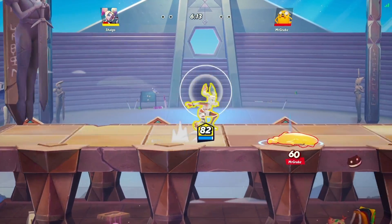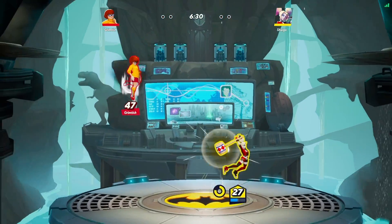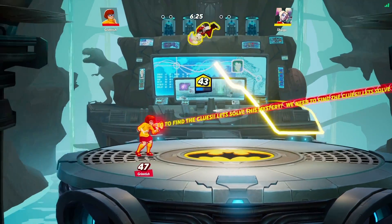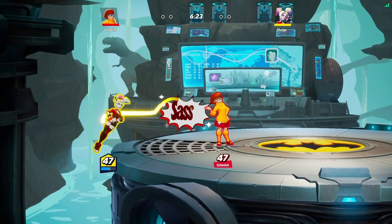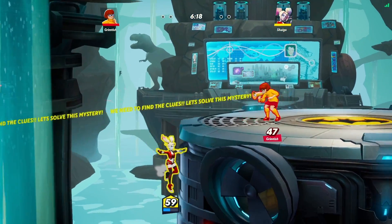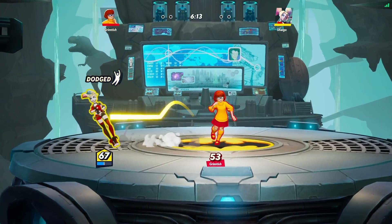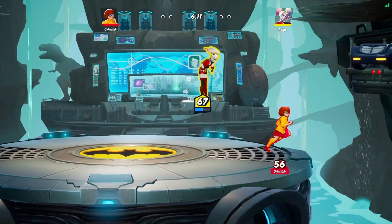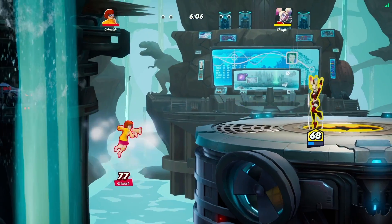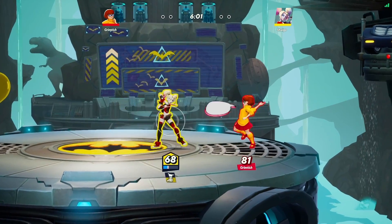Another good perk I want to discuss is Ice to Beat You. This perk allows you to stack ice damage onto your opponent and it allows you to slow them down. The ice perk allows you to slow down your opponents very significantly, which can be very viable when you fight against them because it'll allow you to get free hits off of them. It'll be harder for your opponents to get out of your combo because they'll be slowed down and it'll be harder for them to run away.